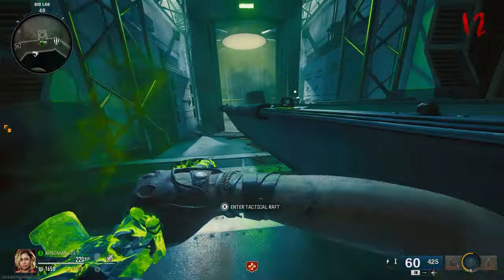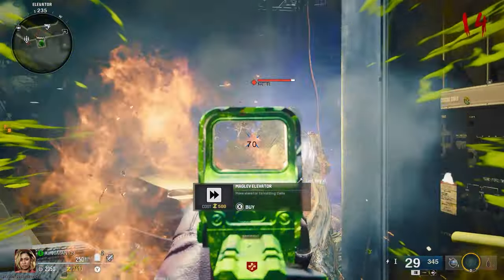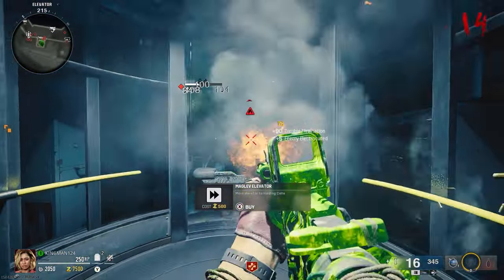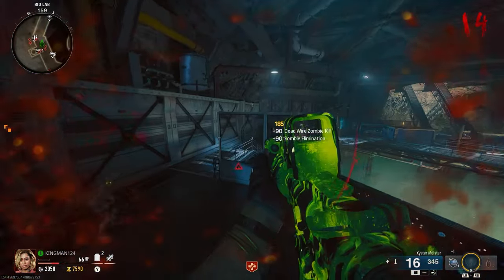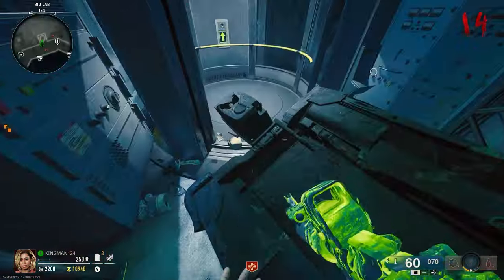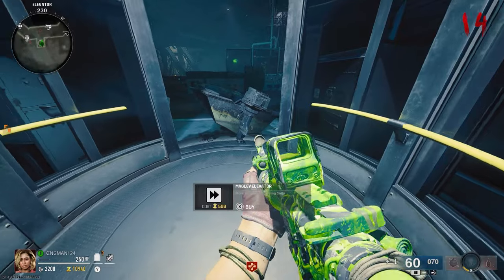If you continue moving the boat towards the elevator by going up all the stairs, you can set it up like this and make yourself a pileup. As you see in this clip, the boat is about to explode — I quickly entered it, exited it, and then the boat explodes and just stays there forever.